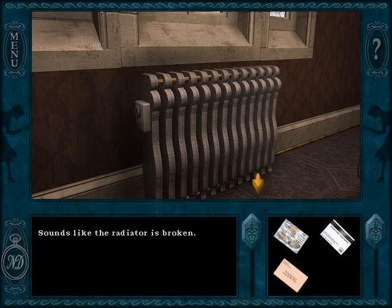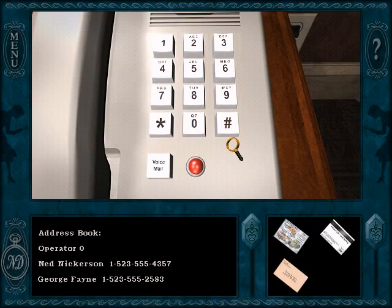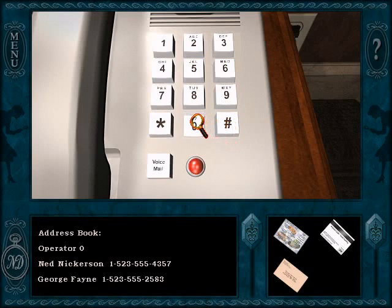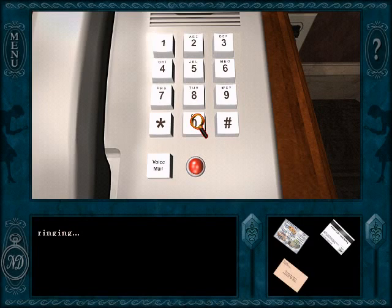The room also has a radiator making noise and a telephone. The telephone system got upgraded in this game. I like the voicemail system — kind of sorry it didn't become a mainstay of the series, because it was neat. We also have an operator, but that is not very neat. All it does is call Dexter at the front desk. Why would you need to call him when you can go downstairs and talk to him in person? Also, he doesn't always pick up — he's totally not picking up right now.